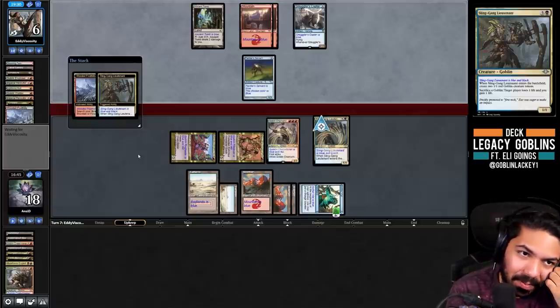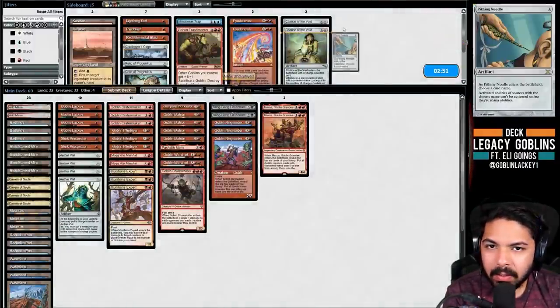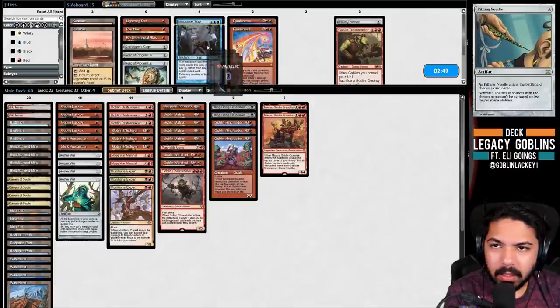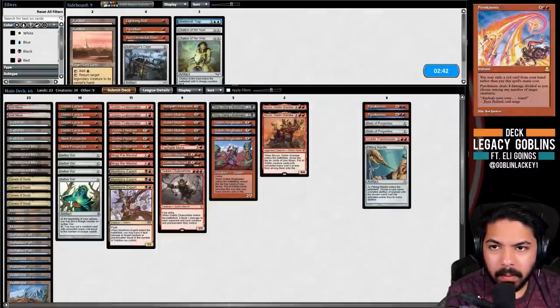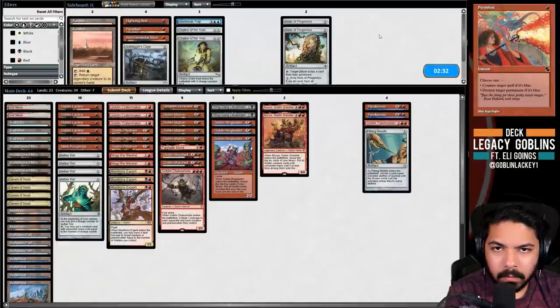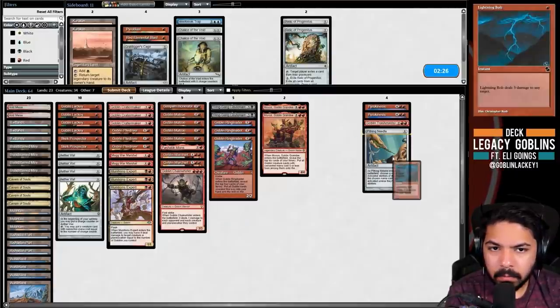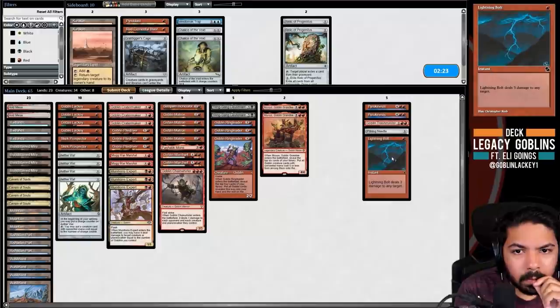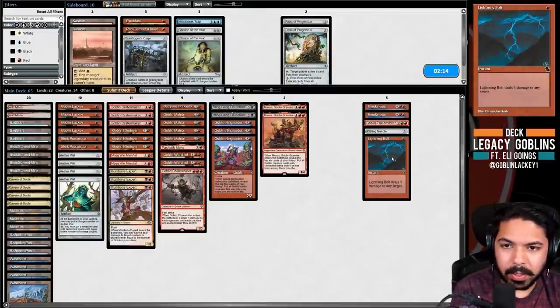I think we stole this game - they're going to concede. The power of the Siege Gang Lieutenant! Let's look at the sideboard. Relic of Progenitus, Trash Master, Pyrokinesis are all great options. Against Painter, I normally don't board in graveyard hate most of the time - Relic gets worse because of Karn, and the Welders and Engineers are the effects we're best interacting with anyway.